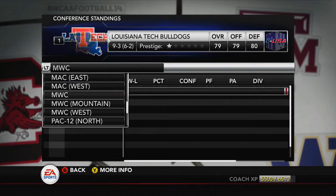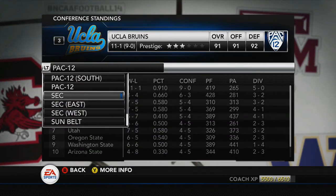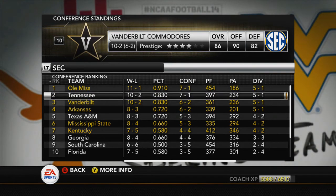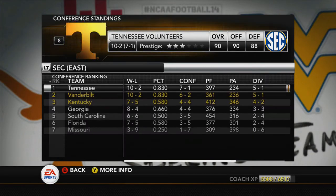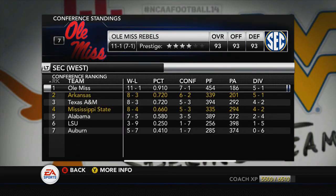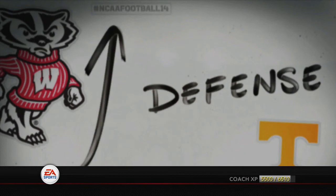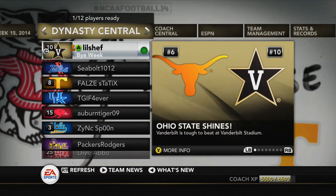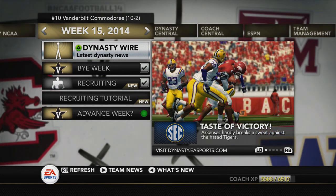Mountain West — nobody's in it. San Diego State still undefeated. Pac-12: UCLA playing for the conference championship. SEC: it is Ole Miss and Tennessee. I lost to Tennessee — that's the tiebreaker — so they get to play. They beat me and I've got two conference losses; they've only got one. It's going to be Tennessee versus Ole Miss for the conference championship. We've only got a couple of games this week, so hopefully we can get those done, advance, get into conference championship and bowl season. That's going to be it for this episode — I hope you guys enjoyed, and I'll see you all next time.